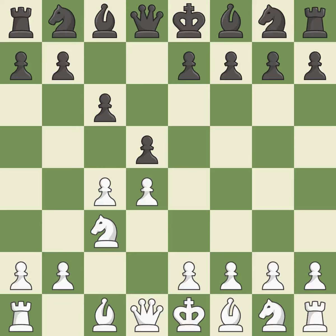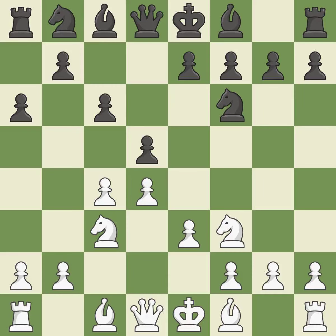The battle for the e4 square is launched by nc3, attacking the d5 position. This develops a knight from its starting square, activating it. This defends the attacked pawn. A knight moves out of its beginning square and into the action. b5 takes space on the queen's side and attacks the c4 pawn. b3 supports c4 and prepares to fianchetto the dark squared bishop to b2, where it will sit on the long diagonal.